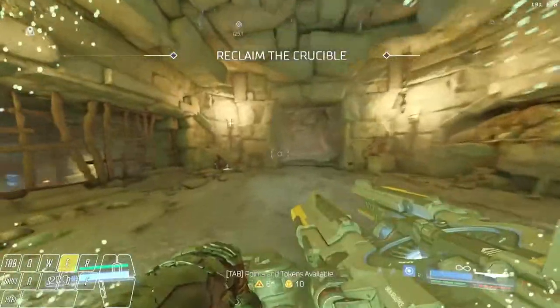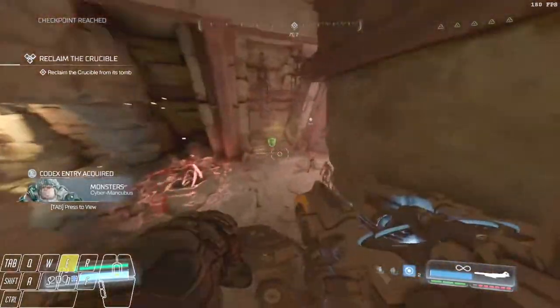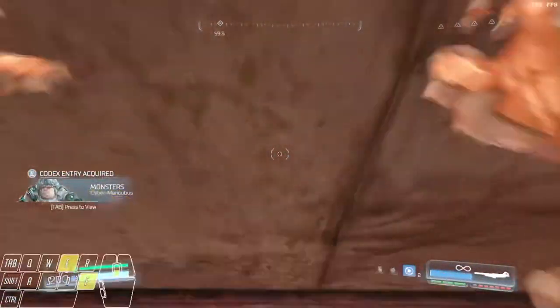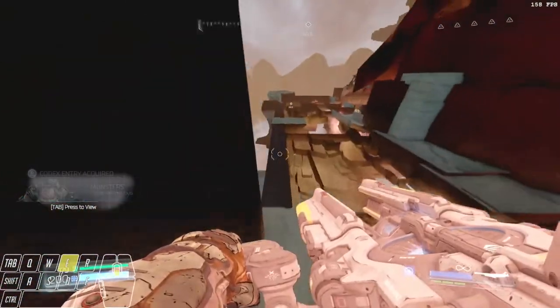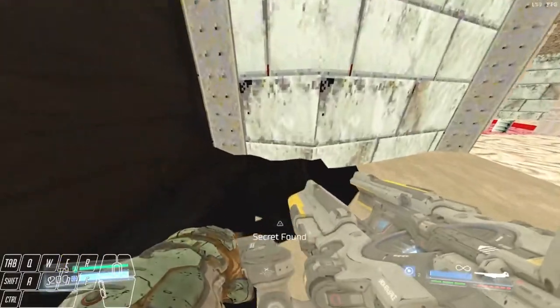You do a goss jump here and grab this codex. For the moment, just skip everything else and get yourself down these stairs. You jump onto this contraption, then do another goss jump to get up here and climb out-of-bounds. Jump onto this black bar right here, and then do a goss jump to get into the classic level.